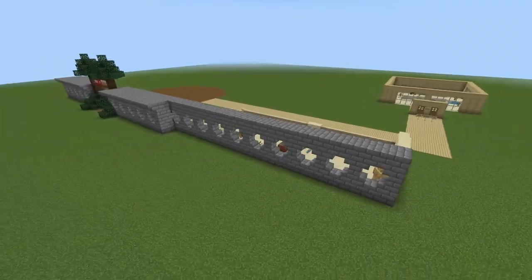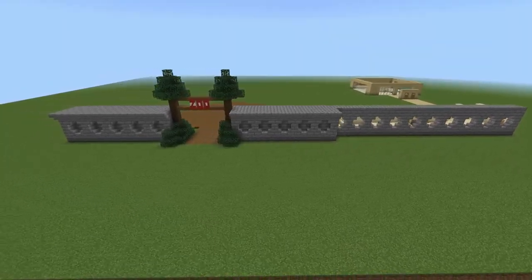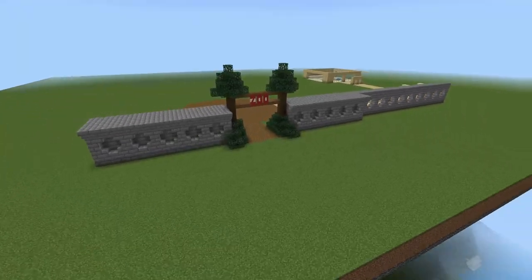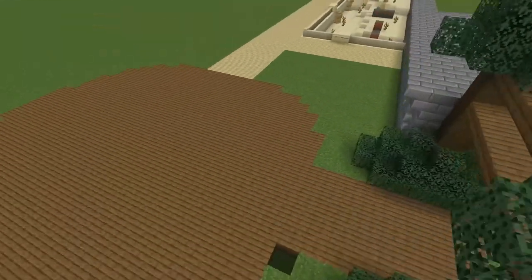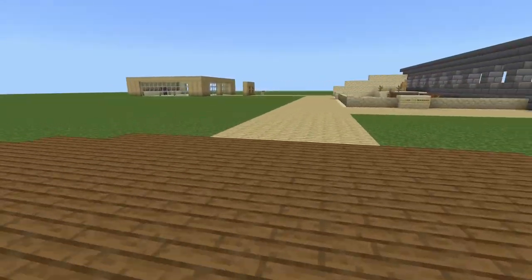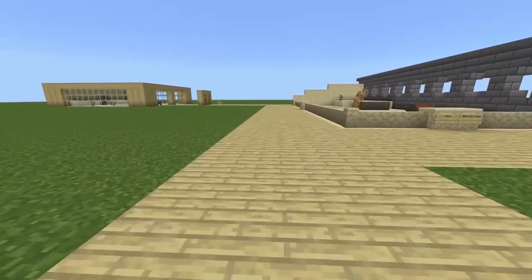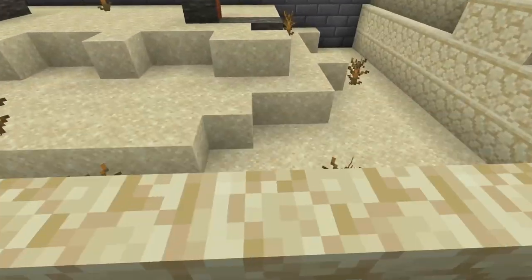Anyways guys, I think that's what I'm going to call this video. As you can see, we didn't get much done — it's only a 10 minute video, so I didn't really expect to get much done. I just wanted to see if you guys think the zoo looks good so far. We got the plaza done, we got the entrance kind of done, we got the camel and tortoise enclosure. I'll see you in the next one — peace out.